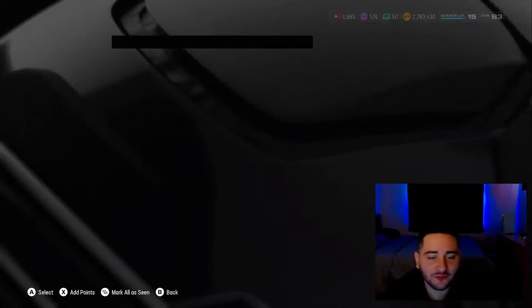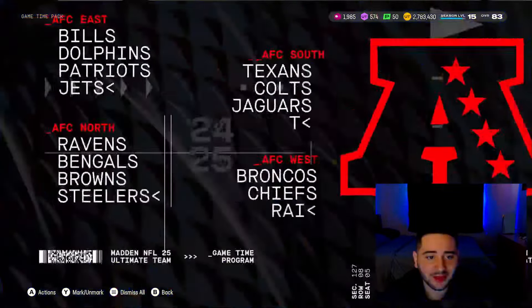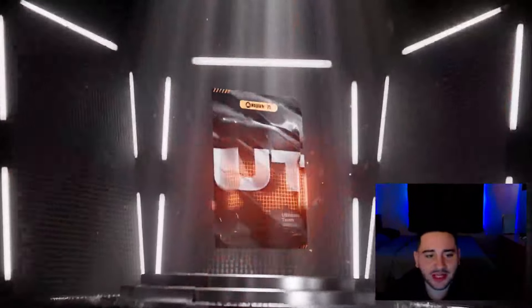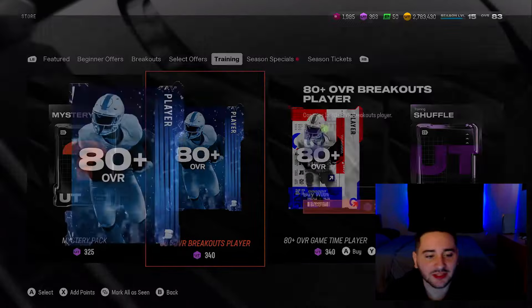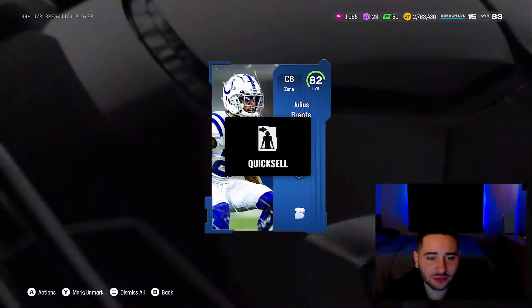Two game time packs for 46k — we're gonna pop this. Let me see an 87 overall game time player, we have yet to pull one. 80 overall Mike Dana — that's the card we pull basically every time. Mystery packs, we're also gonna hit the breakouts re-roll. This is getting ridiculous — EA fix your game. 82 Julius Brents.